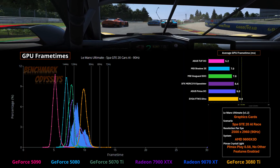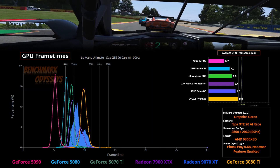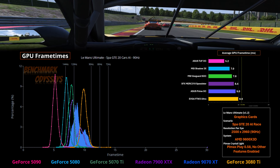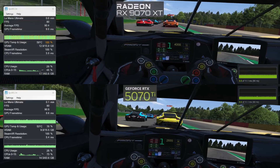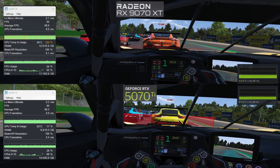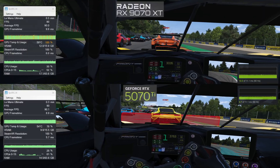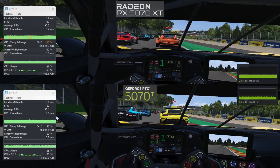As far as I know, LMU is not deploying any fancy feature that only supports GeForce cards like we see with iRacing, so I can't tell you what's going on. To investigate, I'm showing a side-by-side comparison between the 5070 Ti and the 9070 XT. LMU really likes to run full screen, so to capture the FPSVR window I had to use a separate monitor and run OBS to capture that window — this is not how I captured the previous results.